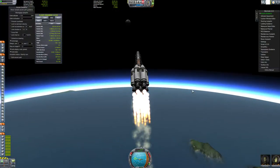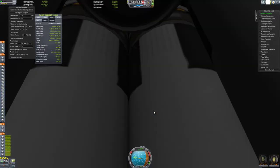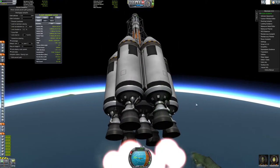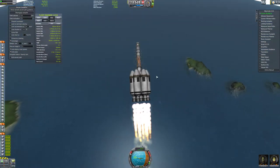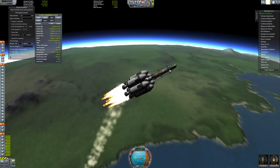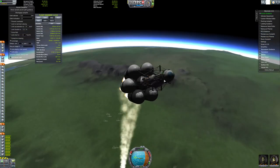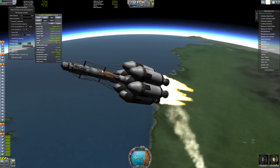Let me see if I can show you the rest of the rocket. You can see the bottom stages falling away. Sorry for the mess of struts on top - I know it doesn't look that good, but it was either that or have the entire ship wobble apart on ascent.